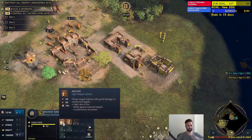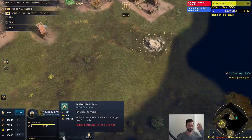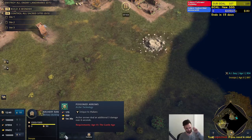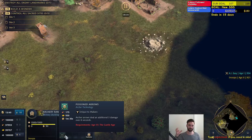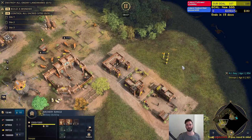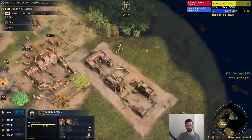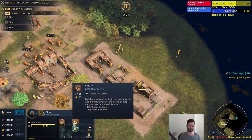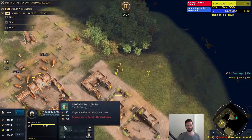First unit: archer — nothing crazy. One thing to keep in mind is they do have an upgrade in Castle Age which makes them unique. Your archer is able to deal poison damage, which is an extra 3 damage over 6 seconds. It might not sound like a lot, but this actually stacks. So if you have multiple archers shooting at one target, all that poison stacks onto one unit. If you're shooting multiple times, the poison builds up over time — making them pretty good against everything. Usually an archer wouldn't do anything to a knight because of high armor, but this poison kind of ignores that factor.